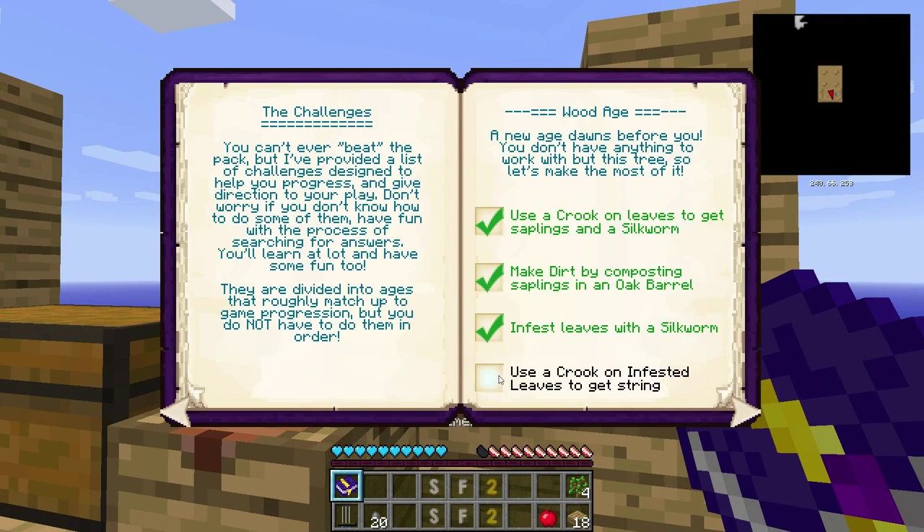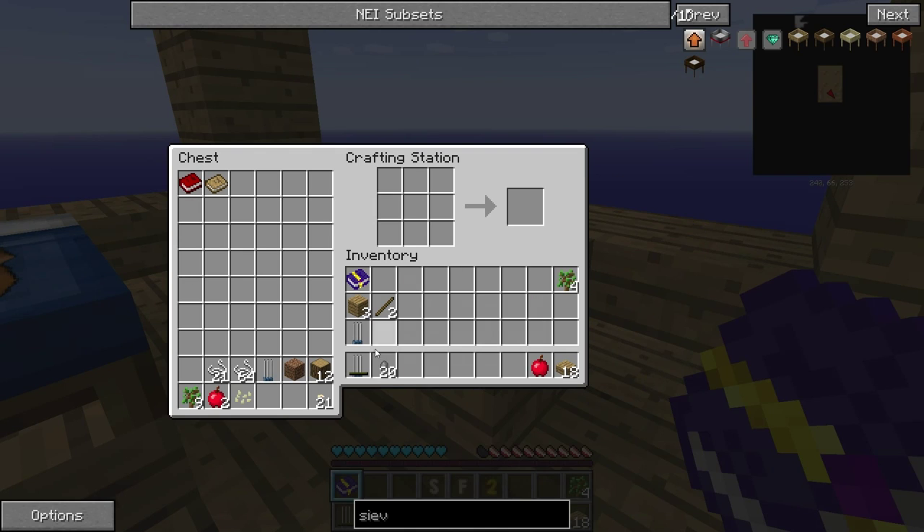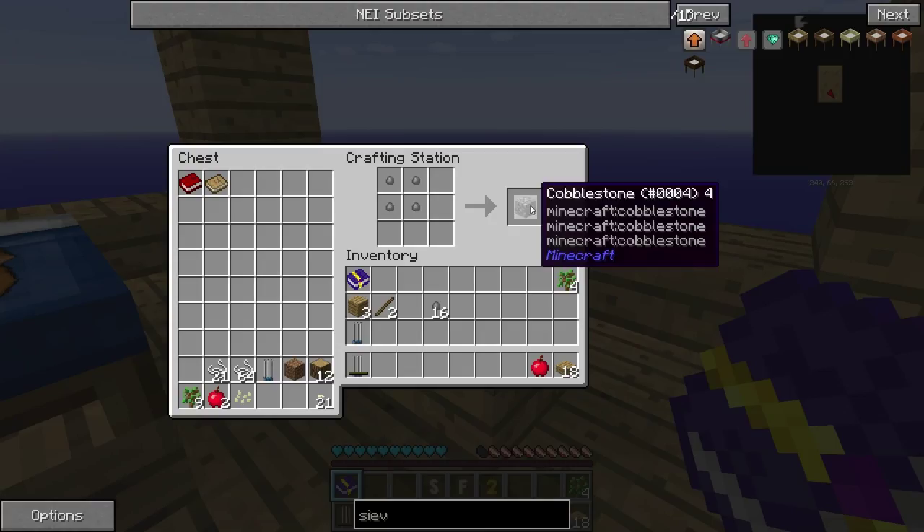Let's take a look at the achievement book. Use a crook on infested leaf — done. Craft a sieve — done. And craft cobblestone from small stones — we can do this. With 4 small stones that you get from the sieve, you can make 1 cobblestone. We need at least 8 cobblestones to make a furnace, so we only have 5 right now.